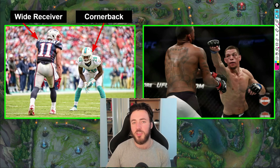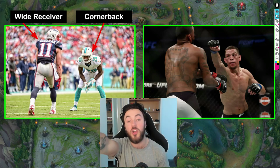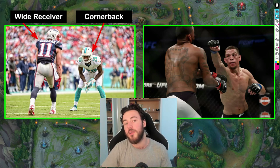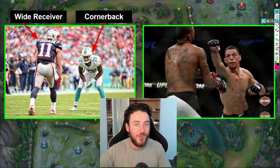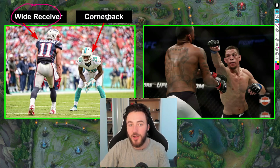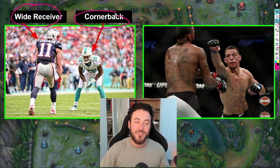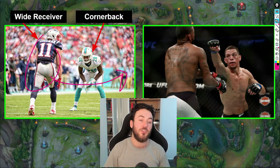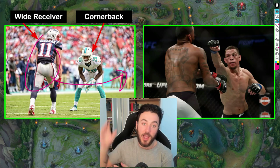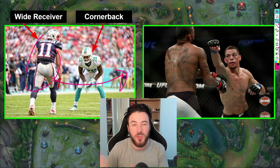Before we go into the League-specific examples, I want to share two real-life examples to help exemplify what we're covering today. On the left we have American football. The wide receiver needs to get around the cornerback to create space, catch the ball safely, and gain as much ground as possible — maybe even score a touchdown.